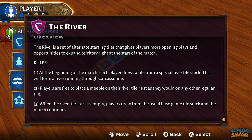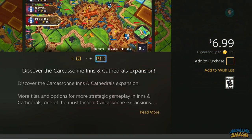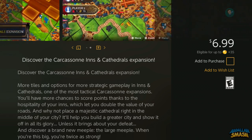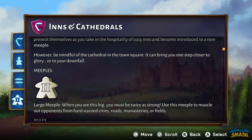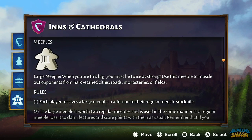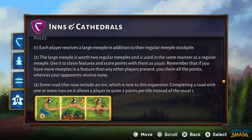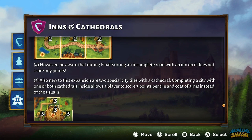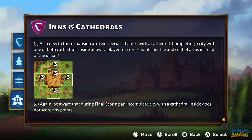The River expansion simply allows for varied opening plays that you wouldn't normally have in the base game. The last expansion, Inns and Cathedrals, is considered DLC and must be purchased additionally from the Nintendo eShop. All players start with one large meeple that's twice as strong as regular meeple and scores twice as much. There are also road tiles containing an inn where you get double points if you complete the road. Additionally, two special city tiles feature a cathedral — completing a city with a cathedral scores three points per tile and coat of arms instead of two. However, if these tiles are left unfinished during final scoring, they don't net you any points.